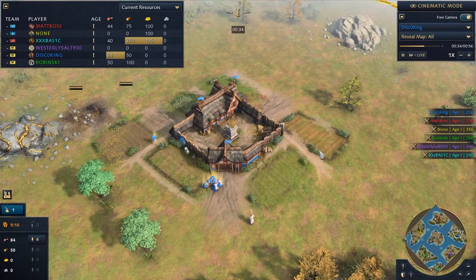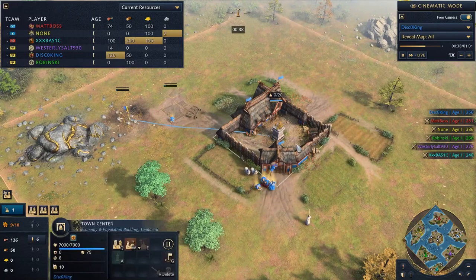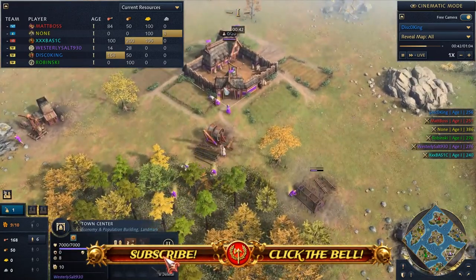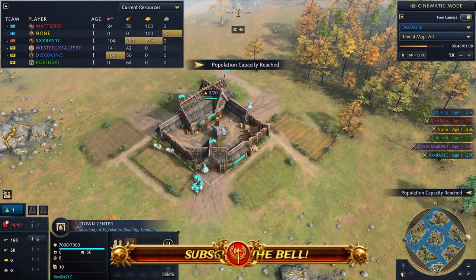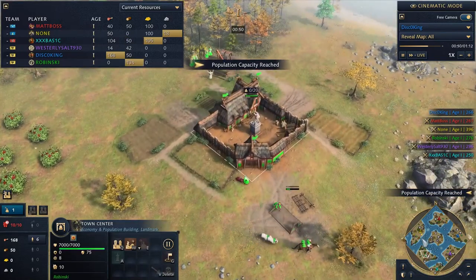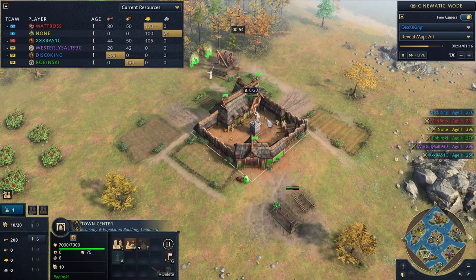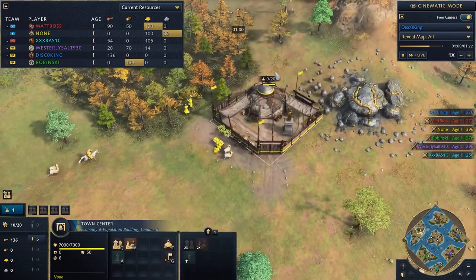Let's break it down. Spawning on the east side of the map, it's going to be our Holy Roman Champion, the Disco King. To the south, it's Westerly Salt with the Holy Romans as well. To the very far south, it's going to be Basic, spawning with the Rus. Up to the northwest, we have another Holy Roman Champion. It's like the Holy Roman Civil War, but there's another Holy Roman to the west. In the due north, we have a Mongol player, and it's going to be Nun.